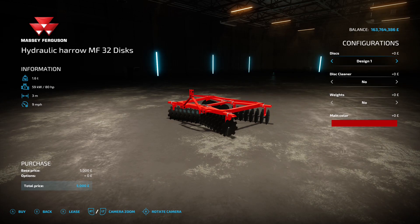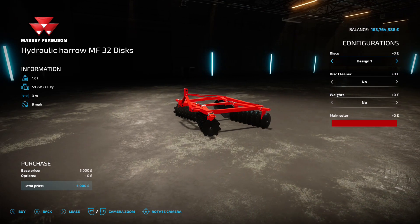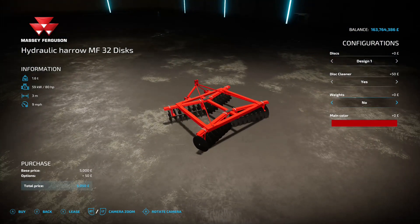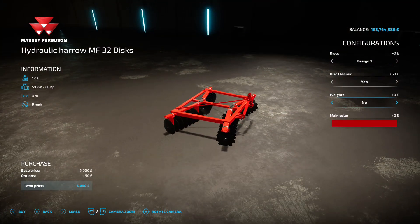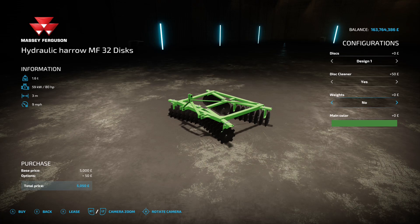Next up is the Hydraulic Harrow MF32 Discs, this is by Gian FS and Rian Amboni, 6.95 megabyte on the download. You're going to find this under disc harrows. It requires 80 horsepower from your tractor, 3 meter working width, 9 mile an hour working speed - just sort of small farming shenanigans. 5 grand to buy. You've got disc design options one, two, or three, disc cleaner yes or no, weights - design one is a couple of wood logs, design two is a couple of old tires or nothing - and you can change the main color. That wood log one especially looks ace.